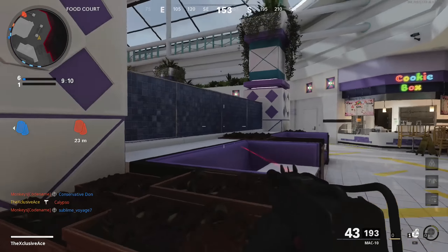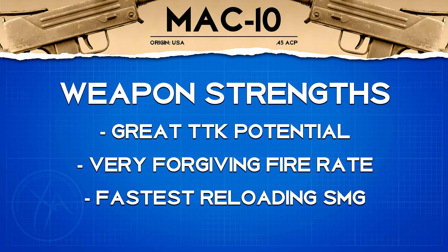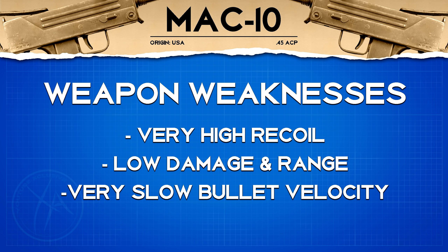Moving into strengths and weaknesses: the MAC 10's strengths are obviously its time to kill potential — it kills very fast, and that extremely fast fire rate is very forgiving if you miss a couple of bullets. It's also great to have the fastest reload time in the SMG category, especially with how fast you burn through magazines. The weaknesses are really high recoil, super low damage, poor damage range — you have to put a lot of shots downrange — and an extremely slow bullet velocity, all of which confirm this gun is not designed for longer range fights.